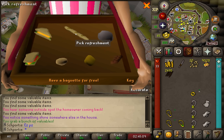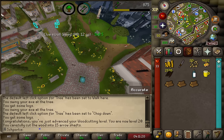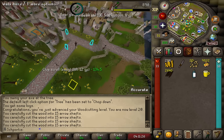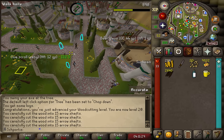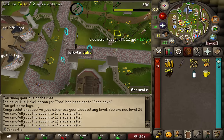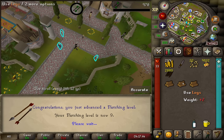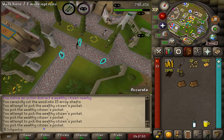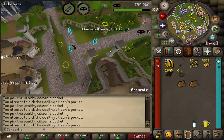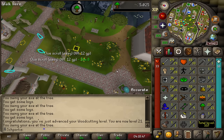We got our first sandwich random — got a baguette, of course. Had to try though. We just got level 20 woodcutting. I've decided to come over to a different spot — it's actually a bit better. There's less people, there's four trees here, and there's still little Julia here who distracts the wealthy citizens so I can get my keys. That's level 9 fletching. One more level and we'll start switching to longbows with these logs.